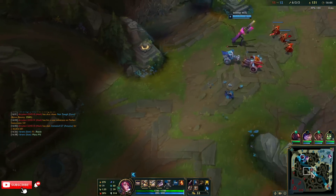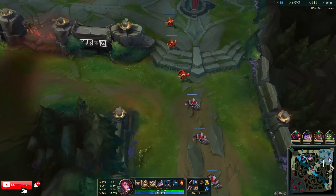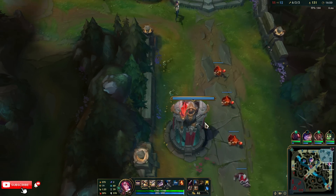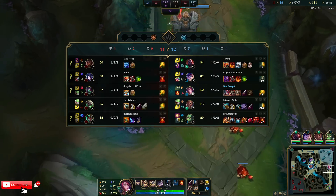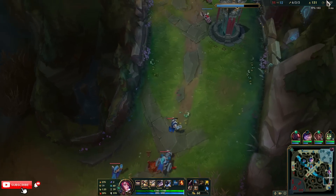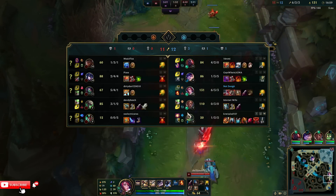I can also go split bot now — I don't need to stay mid versus four people. If they send four people to a side lane we get more objectives; if they send four people mid they can rotate a lot easier. Twitch doesn't really do that much damage against me though — I can just run at him. He flashed last fight, so I can just all-in him.